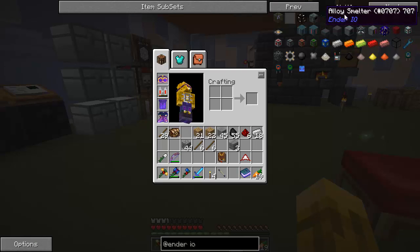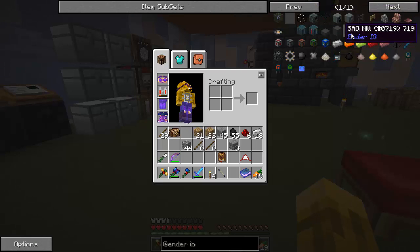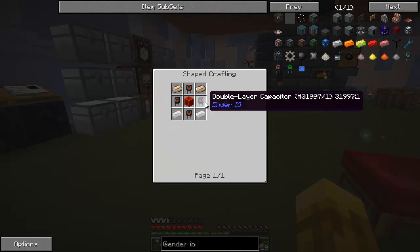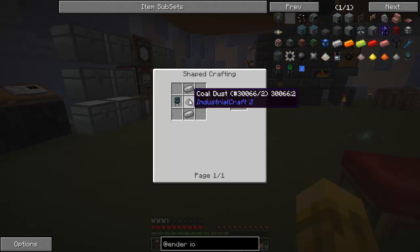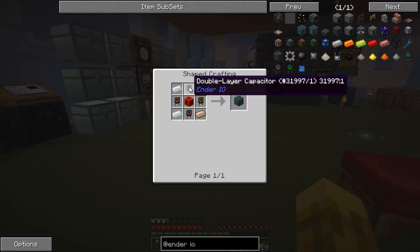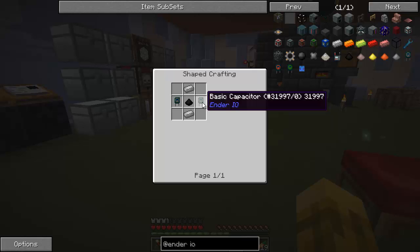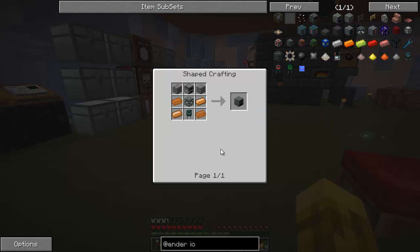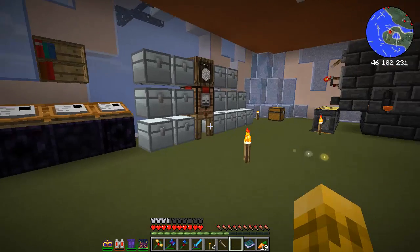What's next with Ender IO? Let's go with the alloy smelter. I'd like to get things like this battery, but this battery takes double layer capacitors. It also takes tin, a block of redstone. I should probably make these basic capacitors — electrical steel. So I need an alloy smelter to get this electrical steel. That's the first thing we're going to get. The alloy smelter is: a basic capacitor, machine chassis, furnace, stone bricks, and copper. The basic capacitor takes some redstone, gold, and copper as well.